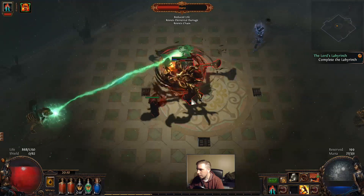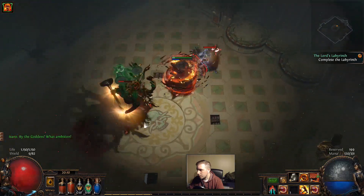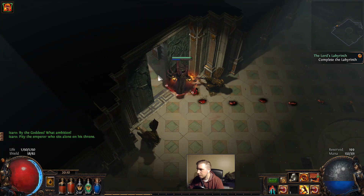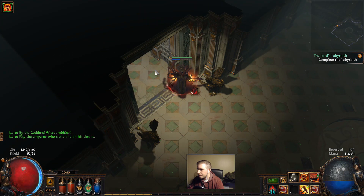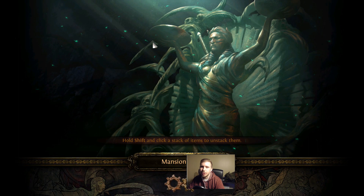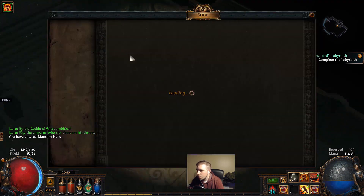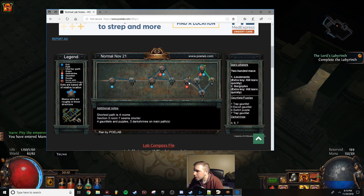I'm not hitting very hard. That's fine - we don't need to kill him, we need to move on. Our damage is actually not that great. I think we need to spec into more damage nodes right now. Alright, taking one more look at the map - top right and then top right.